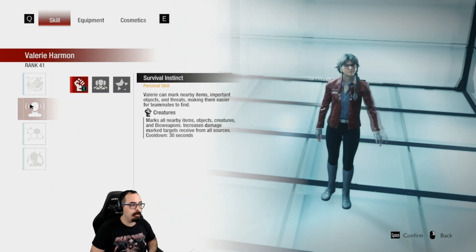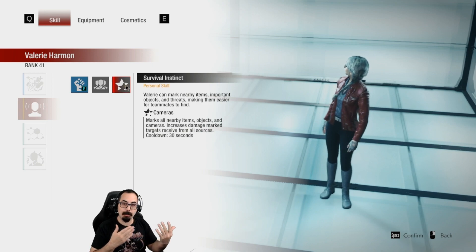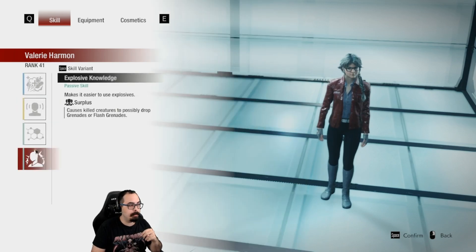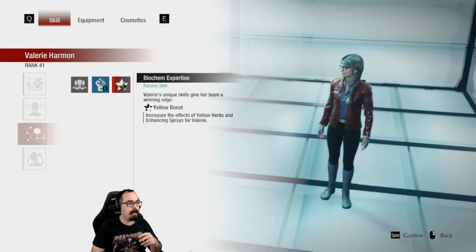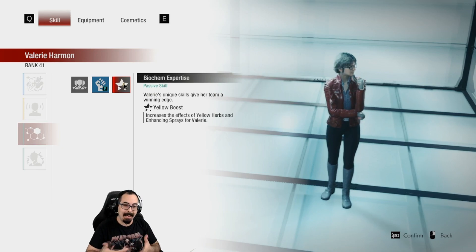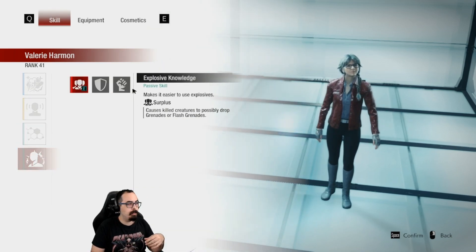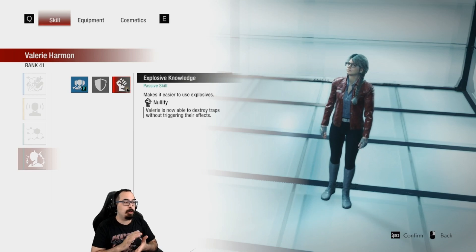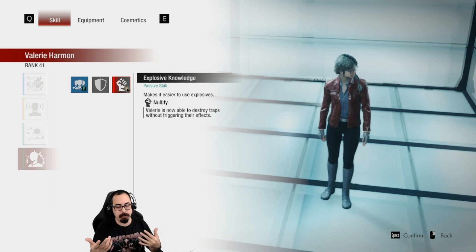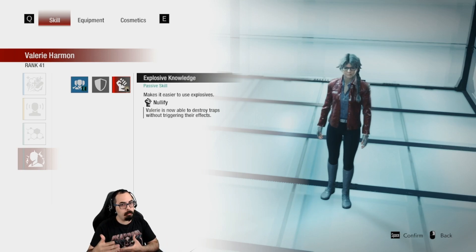Valerie's new Survival Instinct ability, Cameras, allows her to mark cameras to deal additional damage to them. Bio Cam Expertise also now provides a yellow boost, causing yellow herbs and enhancing sprays to have increased effects, improving her damage and defense. Finally, her passive Explosive Knowledge now allows her to destroy traps with her gun without triggering their effect — essentially a way of being Martin without being Martin.